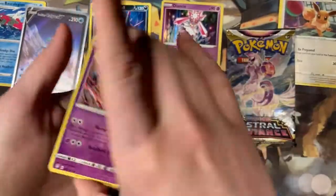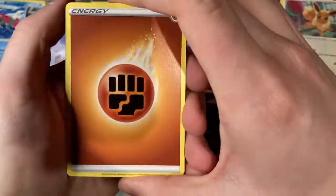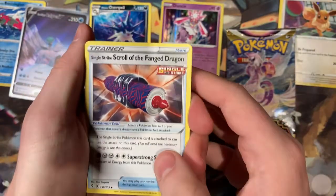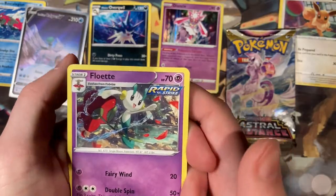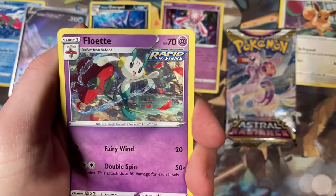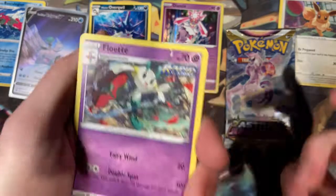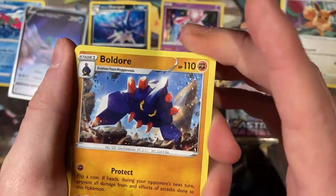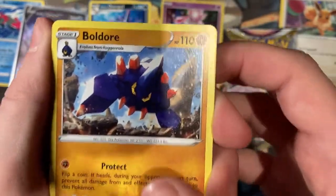There's your code card for Evolving Skies — 1, 2, 3, 4 to the front. We have a Fighting Energy into a Single Strike Scroll of the Fanged Dragon. Into a Floette — I always forget Floette. It goes Flobebe, Floette, and then Florges. I'm so bad with that gen — Gen 6. I still haven't played a Gen 6 game to the end. Hate me in the comments, I'm fine with it.